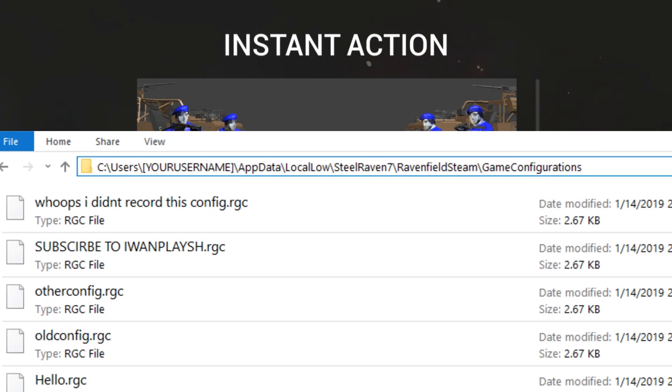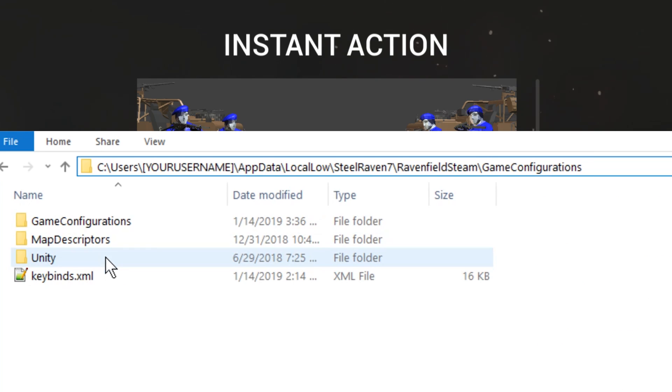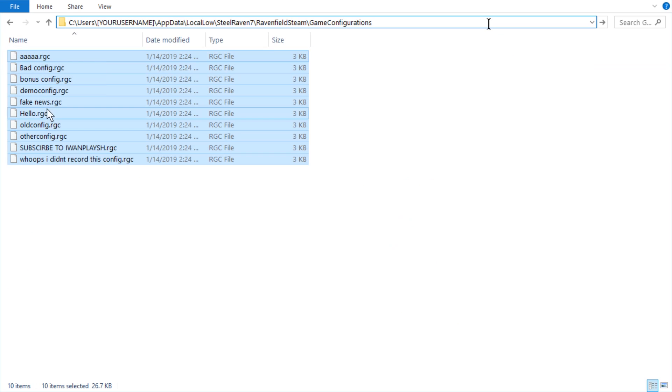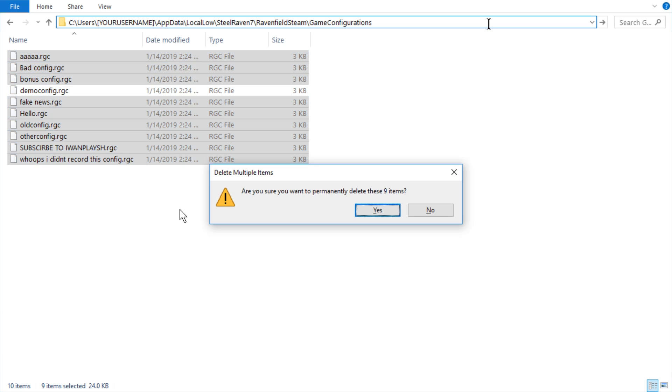So you can see it in the Steel Raven 7 folder, in Ravenfield Steam, in game configurations. And here you can delete the specific configurations. I'm going to get rid of everything but the demo config that I just used.